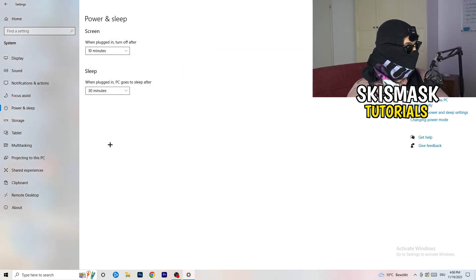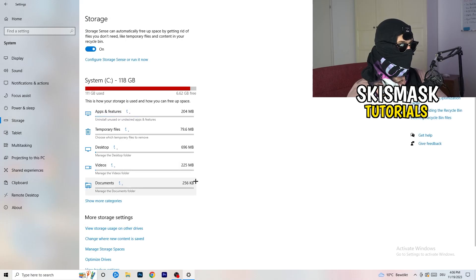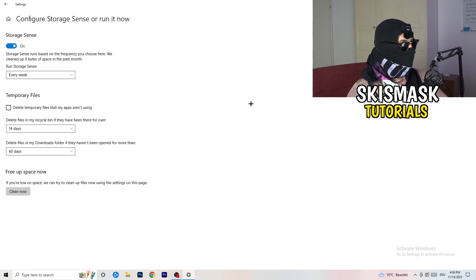Go to Storage, then click Configure Storage Sense or Run It Now. Turn on Storage Sense and set it to run every week. Enable deletion of temporary files that your apps aren't using, and set files in your Downloads folder that haven't been opened in more than 60 days to be deleted. Then click Clean Now — it will take a while but it will help a lot.